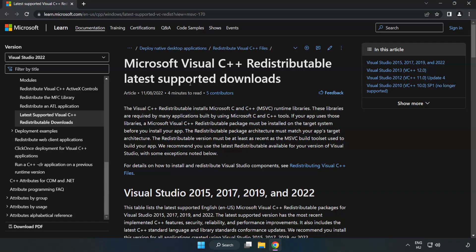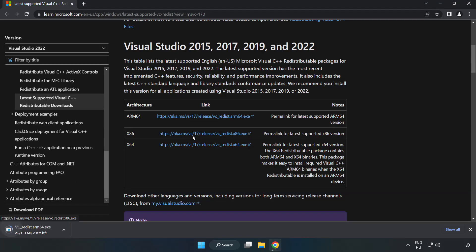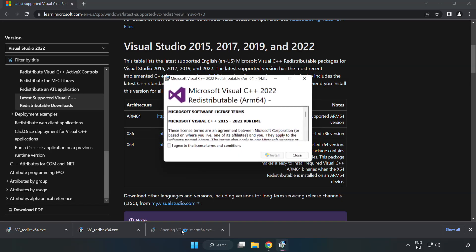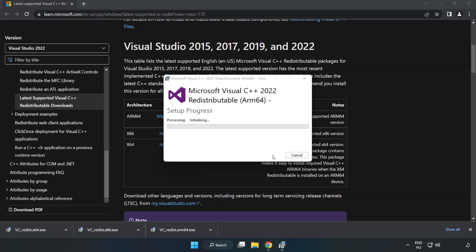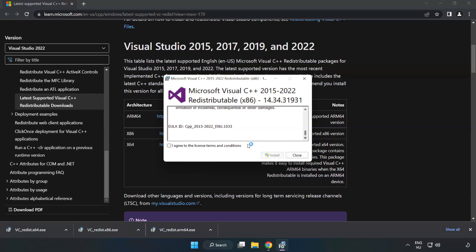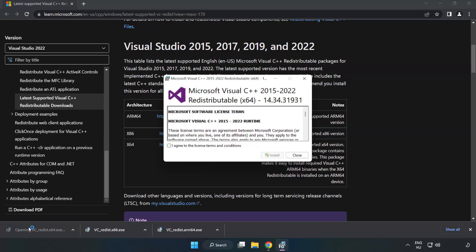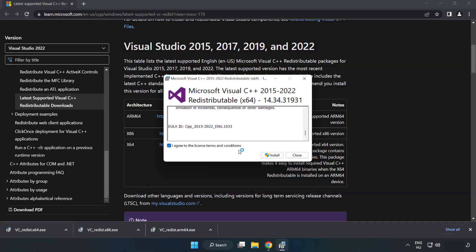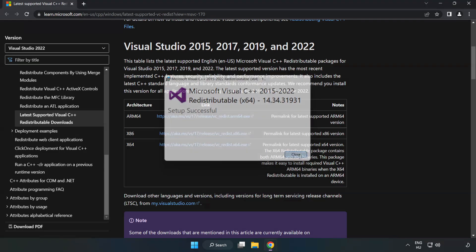Go to the website — link in the description. Download three files. Install downloaded file. Click I agree to the license terms and conditions and click install. If it fails to install, no problem. Repeat for the other files. Click close. Repeat for the other. Click close. Close internet browser.